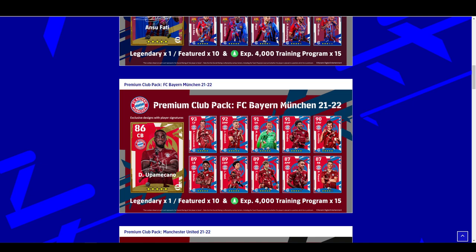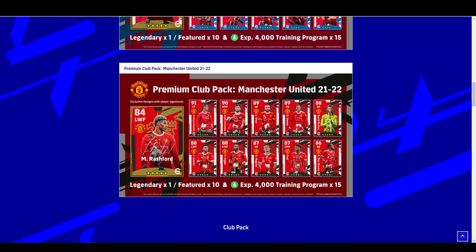Bayern Munich again — you've got Upamecano, Lewandowski — they look absolutely stacked and will probably be the most popular team to buy. You've also got United with Rashford as the legend. With these premium packs you also get 15 training programs at 4,000 XP each, your legendary card, and 10 featured players.